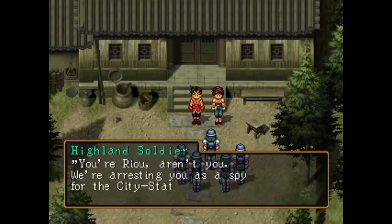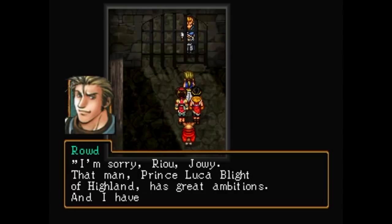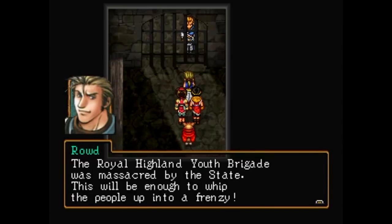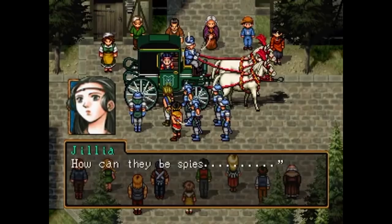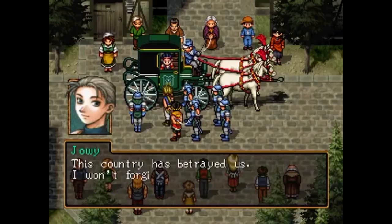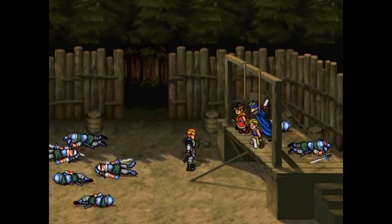Captain Rowd now arrives to arrest Ryo on charges of being a Jowston spy, while at the same time Joey's father disowns him as he's also arrested. Rowd reveals Luca has ambitions for Highland, and sacrificing the Unicorn Brigade to rile up the people against Jowston is simply part of it. Now the group is to be publicly executed as spies, and as they pass Princess Jillia, Joey remarks how they never betrayed the kingdom, but the kingdom betrayed them. Right as they're about to be executed, Viktor and Flik dash in to save them, though Nanami needs no saving herself.